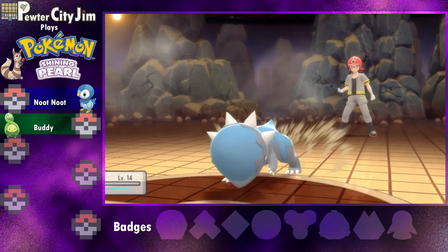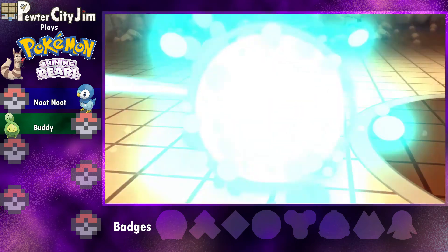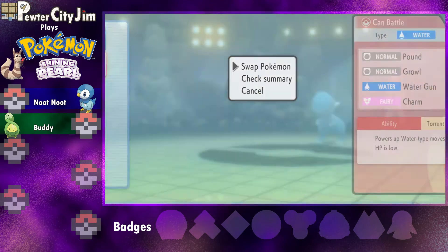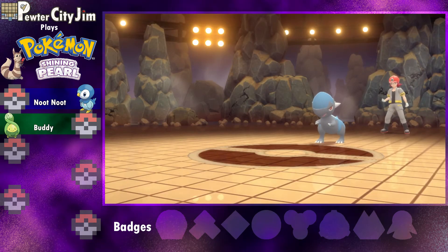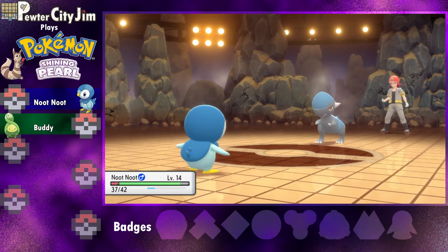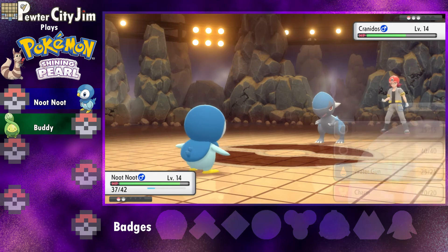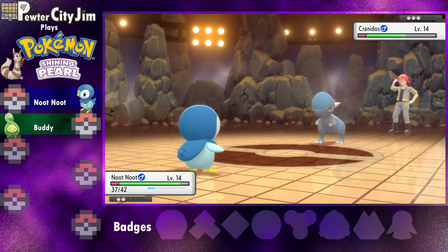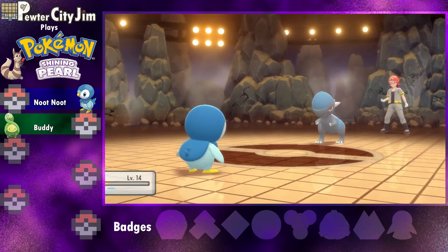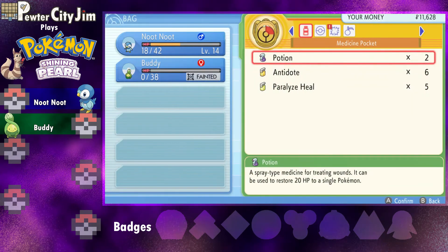Let's see if we can get another one off — no! Poor Buddy. Okay, sorry — I thought you could live one more hit. Maybe I should have leveled up a little. His Cranidos is the same level as ours, so this should be okay, just so long as he doesn't get the flinch. Of course he did! Alright.